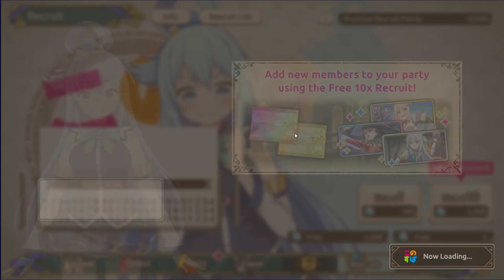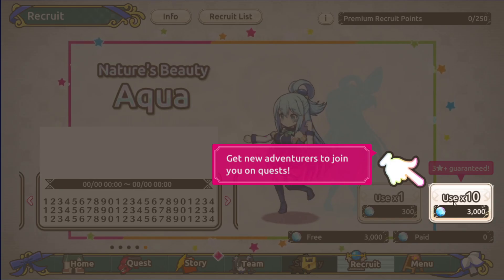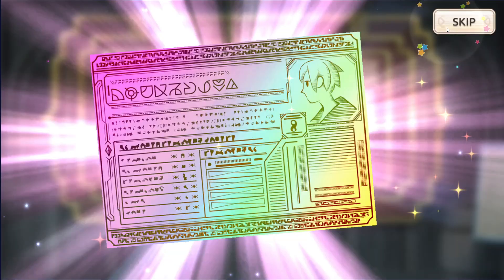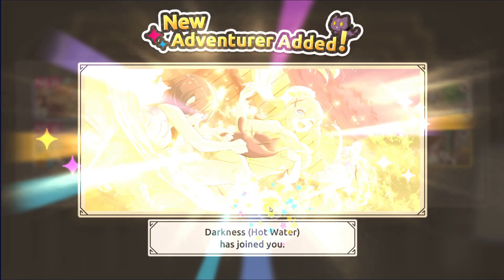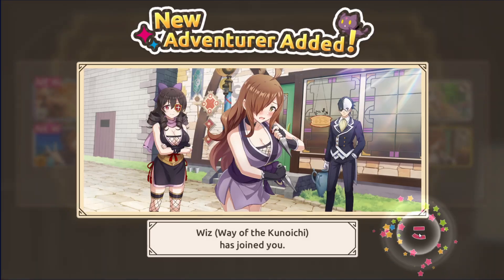Now I have to roll on the permanent banner. I can't get Eyes here, so while I do hope I get something good, it's not the end of the world if I just get duds — we still have several more opportunities to roll. Looks like I did get a four-star unit. Unfortunately, Onsen Darkness is not very good at all in any game mode, really.